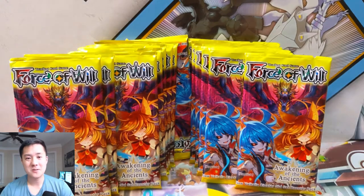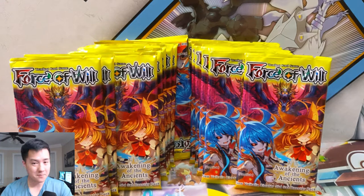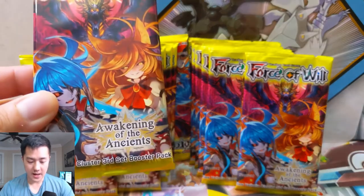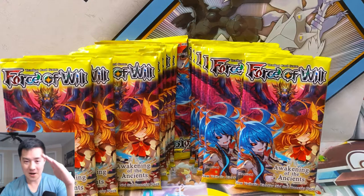What is up guys, it's Wanted Turtle. Today we are wrapping up our Force of Will opening. This is part of our new series where we open up some different trading card games that we don't typically do — so basically not Magic, not Pokemon, not Yu-Gi-Oh. For the first one we're doing Force of Will, and this is the new set Awakening of the Ancients. The cards are really cool, the art is ridiculous, and the card stock is amazing — even higher than like Japanese Pokemon.